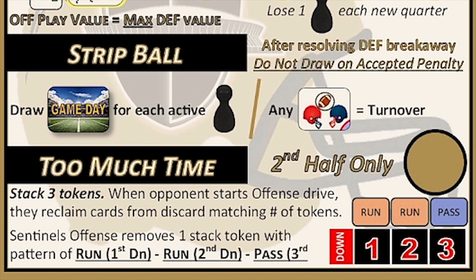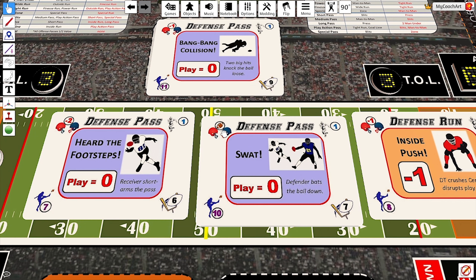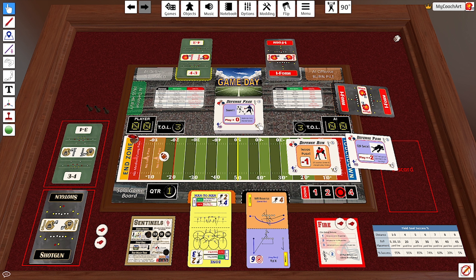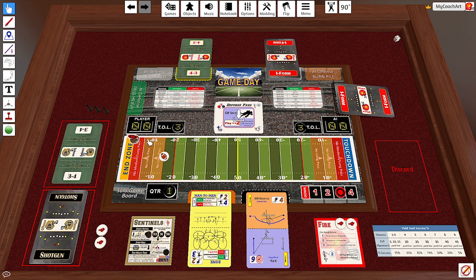We're going to resolve the play first — it's a minus one in that upper corner, so it's a guaranteed loss of one. They've stopped the play, but the linebackers have the opportunity to create a turnover. We're going to pull four cards because it's the first quarter and we had four active linebackers. We flip them all over and there it is — we've got a turnover! The Dome Patrol was able to create the stop. These all go into the discard pile, and Sam Mills with the strip — Sentinels ball, first down.